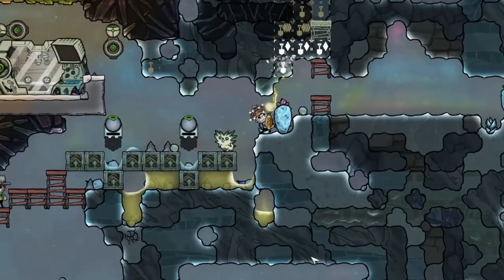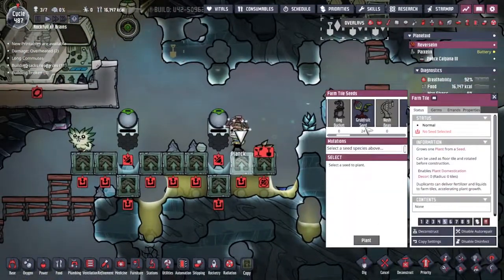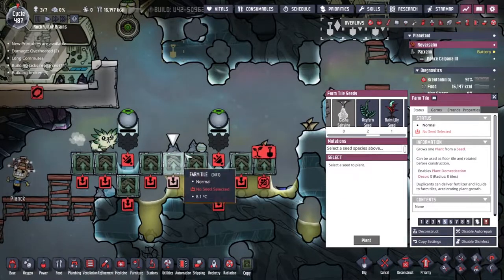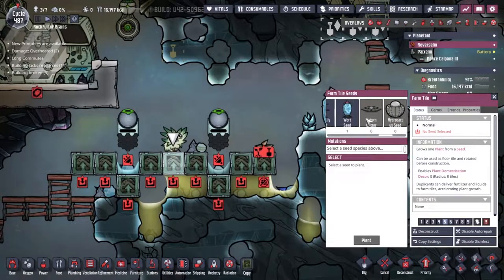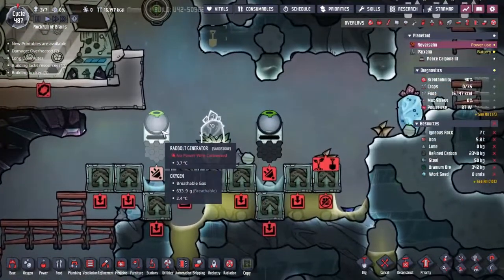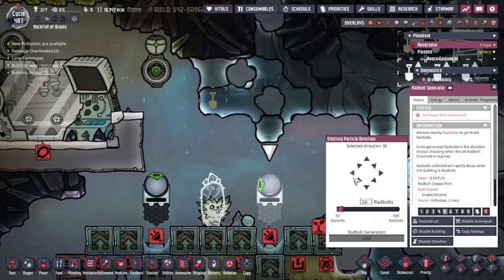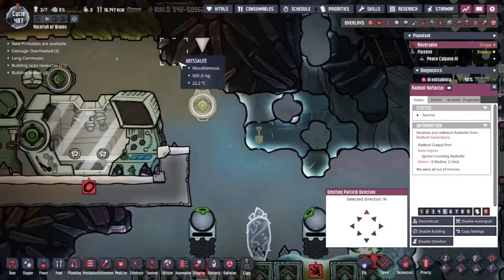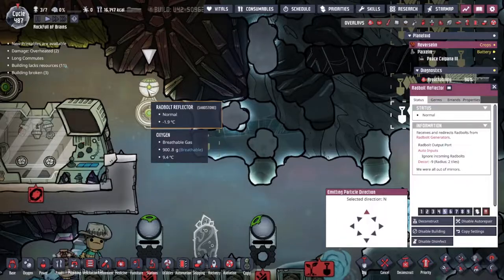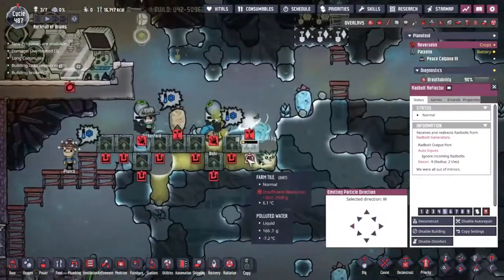That's the vast majority of pieces in place. Look at this guy putting sleep wort down — that's not what we want. What we're going to do is go around and put it in the central tile first, start putting all our Weezworts down. This one should be able to irradiate both this radbolt generator and this radbolt generator over here. They both fire at this reflector — the reflector picks it up, fires it across, and around it goes. Beautiful.